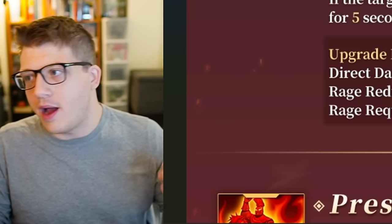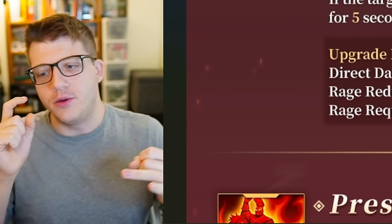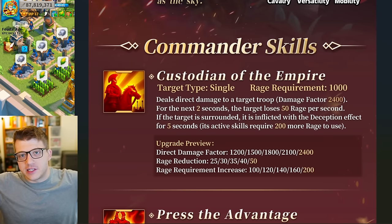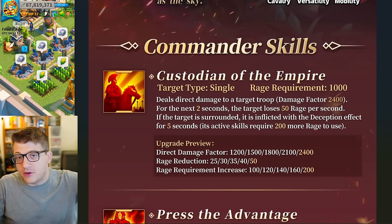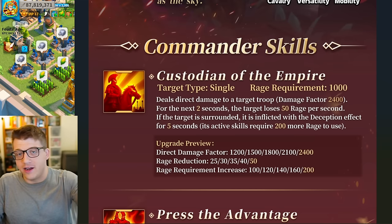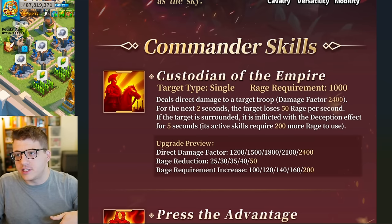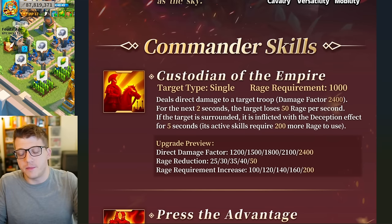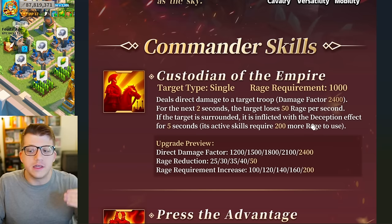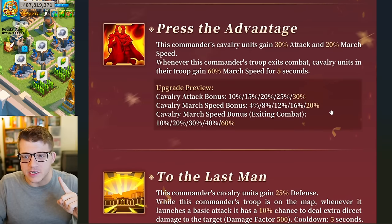Also, the 50 rage per second loss occurs after you've already hit your rage cap. So even if you have William nearby, Joan of Arc nearby, a horn of fury, all these different talents proc — let's say you get 350 rage that turn — it's still capped at the rage cap, and then after that excess rage is discarded, you lose the 50 rage. There's no being safe from this debuff. You will always feel the effect of that rage loss.